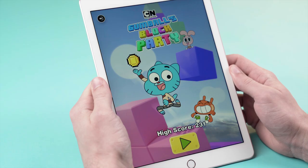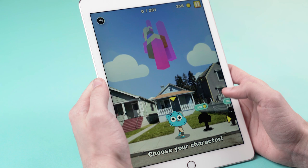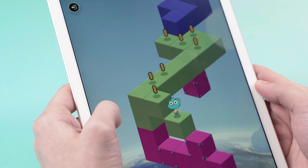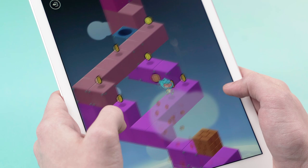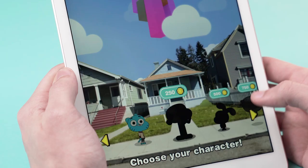Now let's play Gumball's Block Party. Let's choose Gumball as our first player. You just tap to move up the maze of blocks and collect coins. You have to be fast, though — if you go too slow, the blocks fall off. You break these brick blocks and get them out of the way. Now that I have enough coins, I'm going to unlock Darwin.